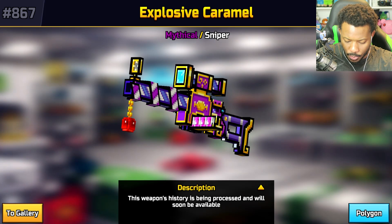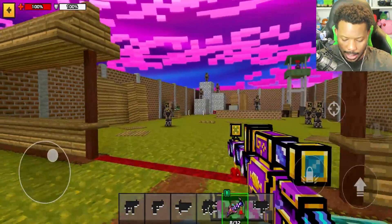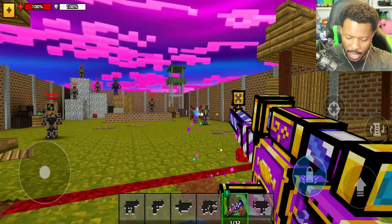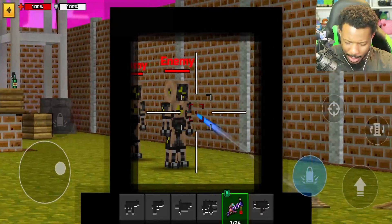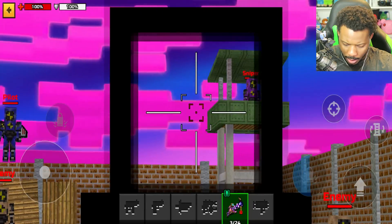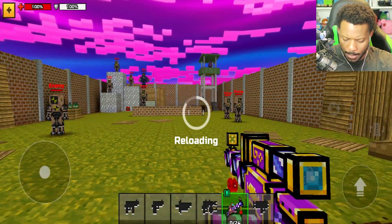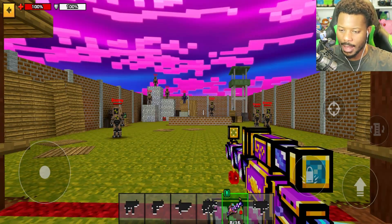All right, let's go to the top gallery and check this out. We have so many weapons but overall this sniper looks really really good — it's such a good looking weapon. Let's go to the polygon and test this out. The delay on it is actually pretty decent. I typically don't zoom and shoot anymore. We get eight shots — we could totally make this work guys.